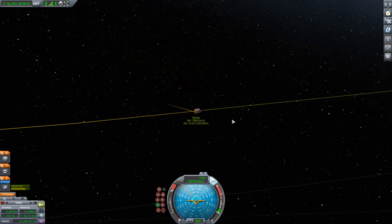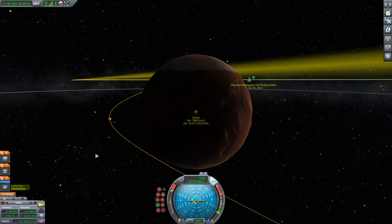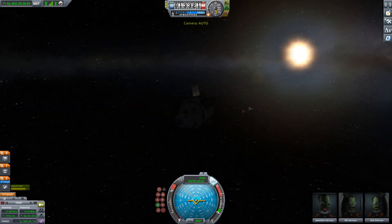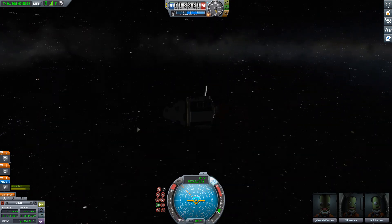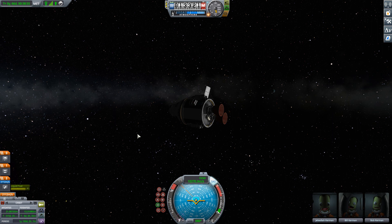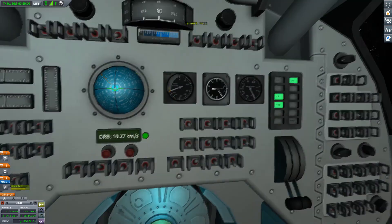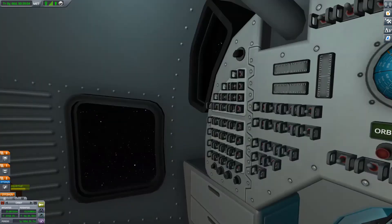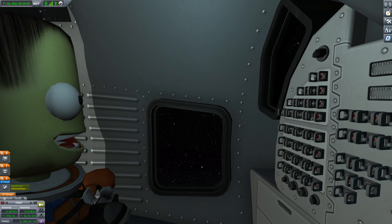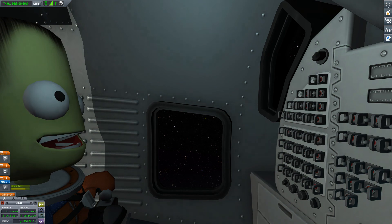Before you get to Duna, make sure to turn your thrust back to 100% so you are ready to do your full maneuvers when you arrive. That will do it for me and this episode of Kerbal Space Program — I hope it was informative. Like, share, and subscribe if you are so bold. Thank you so much for tuning in, and I will see you in the next Kerbal Space Program video. Take care.